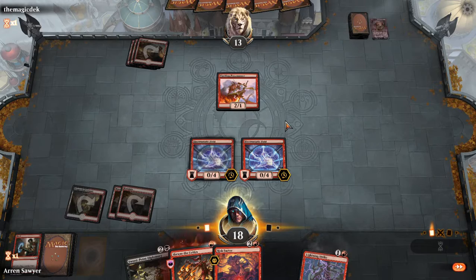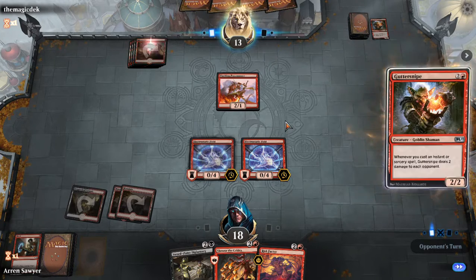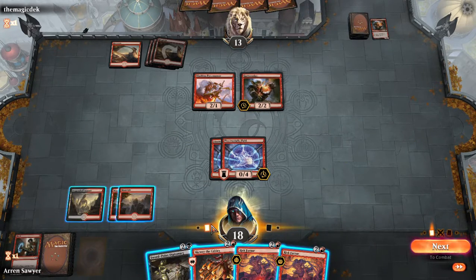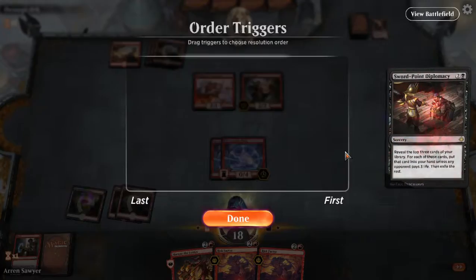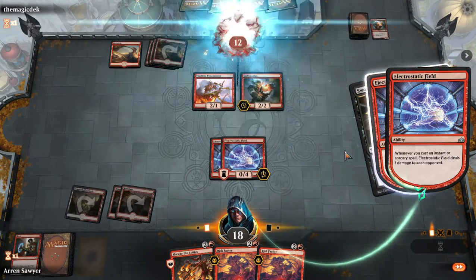Double triggering with two on the field, and my knight has haste from that four-mana spell that gives all creatures plus one plus one. I'm going to do Sword-Point Diplomacy because they usually give me land but stop the other ones. So I'm looking for a red land.